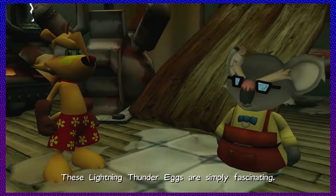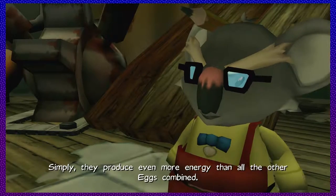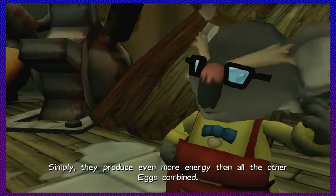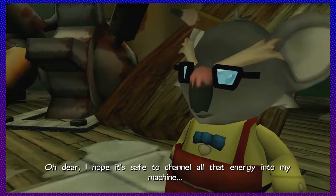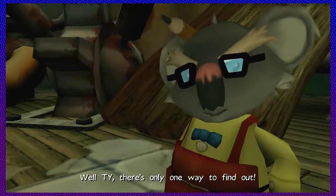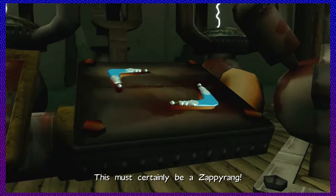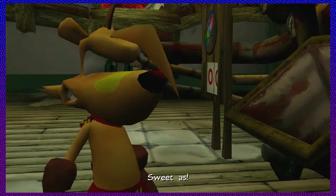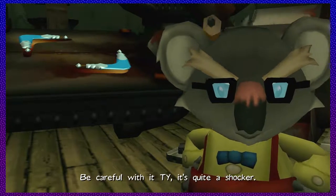'These lightning thunder eggs are simply fascinating — they produce even more energy.' I like Julius's voice in this game; the delivery of the lines is hilarious. 'It's safe to channel all that energy into my machine.' 'Ty, there's only one way to find out.' 'Well, it tickles!' Here's another one of my favorite boomerangs — I like the zappy rings, I like them in Ty 2. 'Be careful with the toy, it's quite a shocker.'